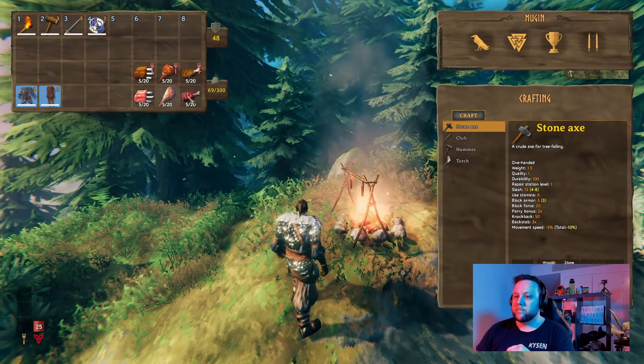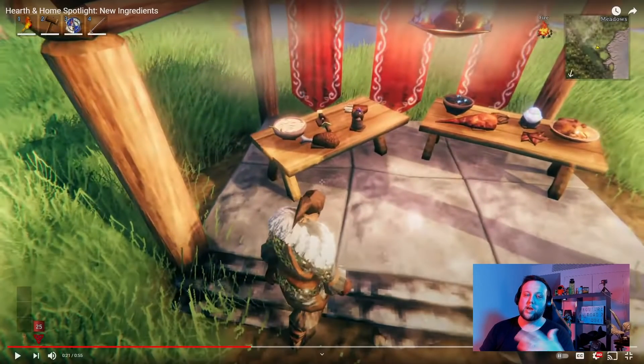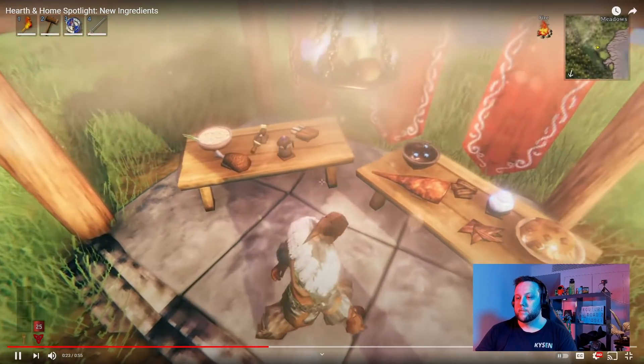Bears, boars, and wolves now drop distinct types of meat. Along with the new plantable onions, this unlocks a whole bunch of new recipes. So there's much more food content and more farming content coming. Emma, if you're watching, I know you're super happy about the extra farming possibilities. Some people really enjoy farming in the game, so I think it's cool they've added that. I was hoping they'd allow us to farm berries — I don't know if that's a thing — but still cool they've added onions.